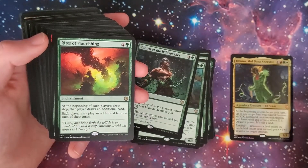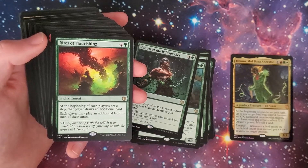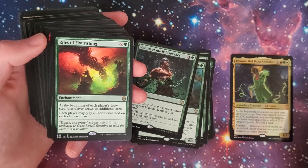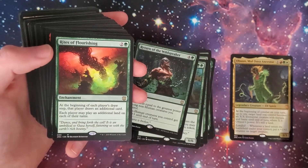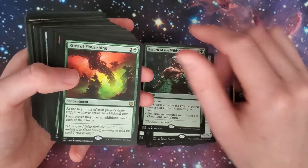Rites of Flourishing — one of my personal favorites. Two and a green enchantment. At the beginning of each player's draw step, that player draws an additional card. Each player may play an additional land on each of their turns. Essential for any landfall deck.